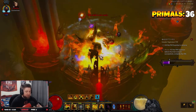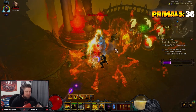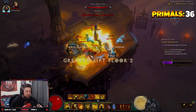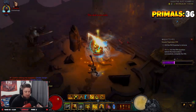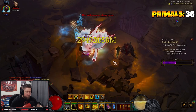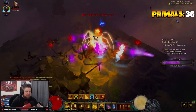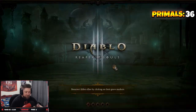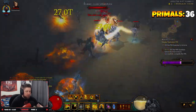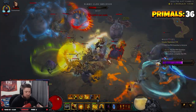At first the build felt a bit flimsy and slow to kill, but once you get all the pieces together and figure out how to play it, it becomes very, very strong — even without the added power from last season. This is not a speed build at all. When Epiphany is active you can Cyclone Strike ahead to teleport. Wave of Light is cast at enemies rather than teleporting you, so the only way to teleport is with Cyclone Strike.